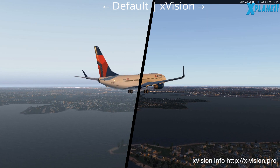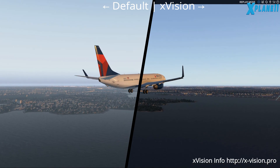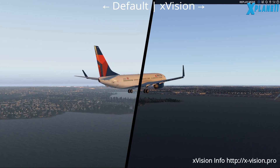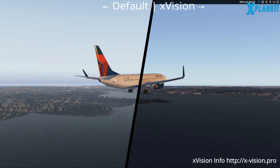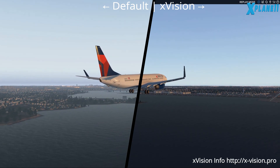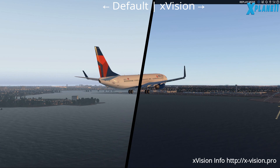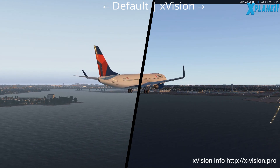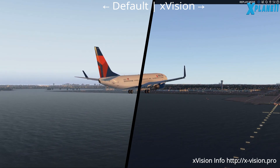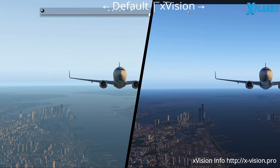I thought it would be a good idea to have a real flight and kind of see how it goes. I also copied my preferences folder from one copy to the other to make sure they're almost the same, but they're still not exactly the same. I think on the default one I see a little bit more density than on the right one — I'm not sure if that's also part of the mod.